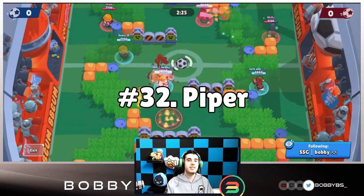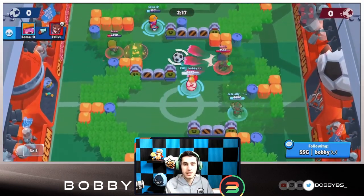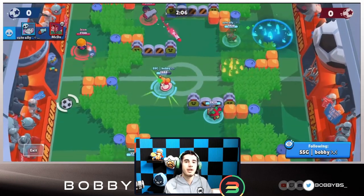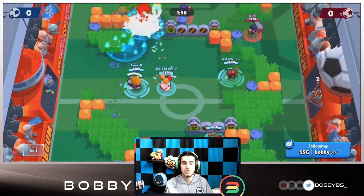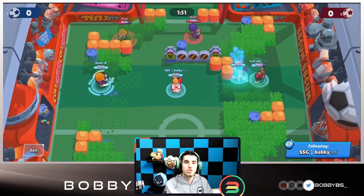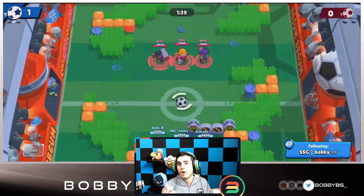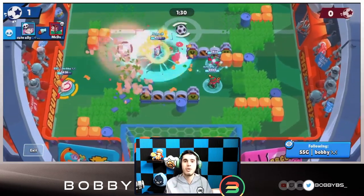Coming in at number 32 we have Piper. This is basically a completely useless gadget because Piper is supposed to be eight to ten tiles away from opponents, but the gadget only works at one to two tiles — where Piper will die 99% of the time. The gadget also cannot lock onto players in bushes, and you cannot aim it, so you can only really hit one or two shots max. Pro Piper players are pretty disappointed with this gadget.